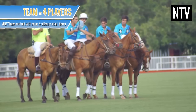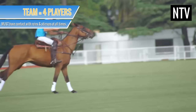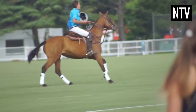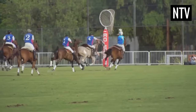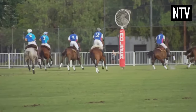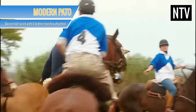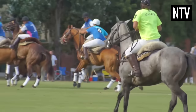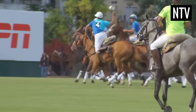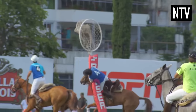Teams consist of four players on horses, known informally as gauchos, and they must have contact with the stirrups and reins of the horse at all times. The idea of the game is to grab the ball, known as a pato, and throw it into the goal. A modern pato is similar to a regulation-sized soccer ball, with six leather handles attached around it. The idea is to ride on horseback towards the goal and throw the pato into the goal before the opposing team can defend it.